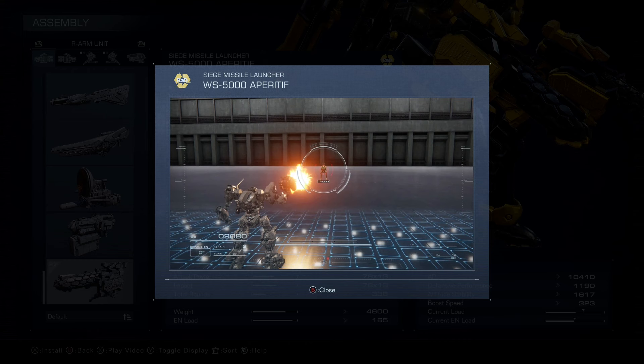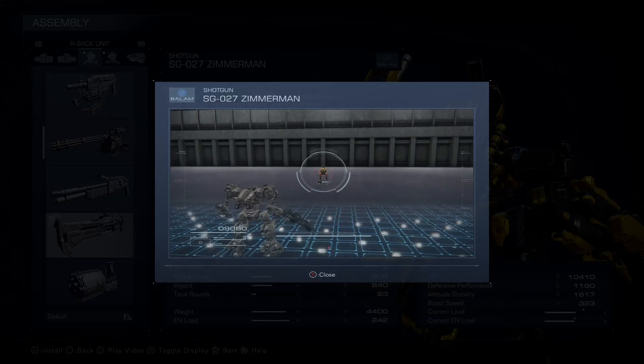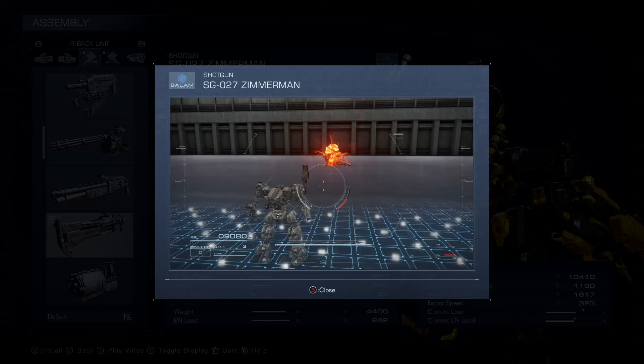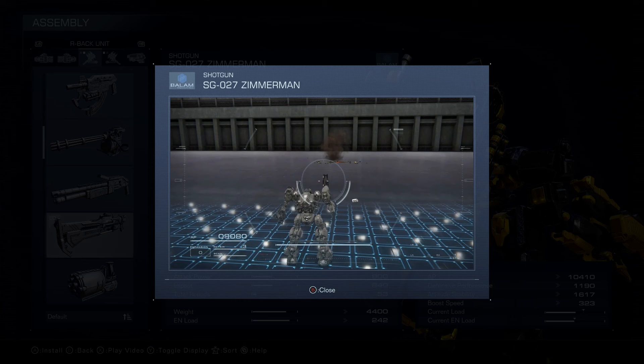For our right back shoulder weapon, we're running the Zimmerman. The Zimmerman is a high-powered shotgun with great attack power and great impact, allowing us to stagger really easily. Since we're running dual siege missile launchers, we'll stagger the enemy about 99% of the time. For the off chance some missiles miss, we can just dash in and hit with the Zimmerman alongside the missiles to stagger them, then combo with the Pile Driver to one-shot them.